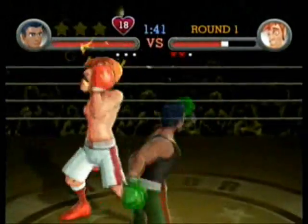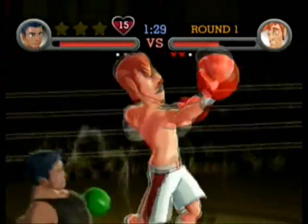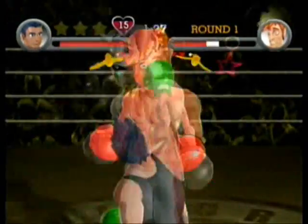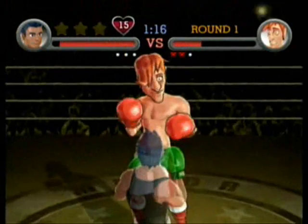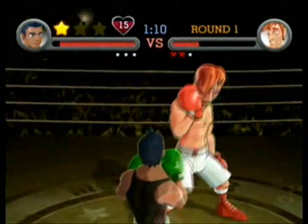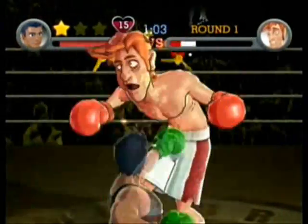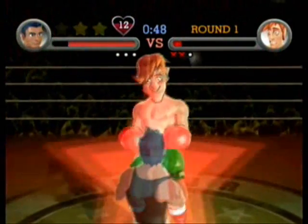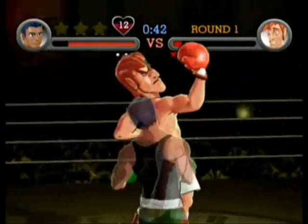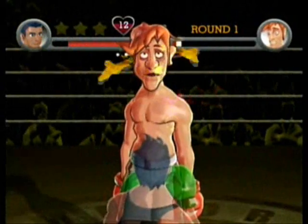By blocking attacks, he'll actually lose one heart on his heart meter, and if your heart meter goes all the way to zero, you will be tired and out of breath, and you can't throw punches or defend yourself until you dodge an attack — then your heart meter will replenish and go back to normal. The heart meter doesn't really matter towards your health bar, though you might take more damage when you're out of heart. Just make sure you don't block too much.